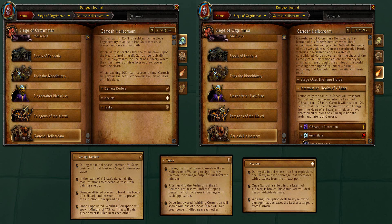you have to interrupt Farseer casts and kill at least one siege engineer per wave. In the Realm of Y'Shaarj, defeat Ulshan manifestations to prevent Garrosh from gaining energy — I guess that would be an automatic wipe. Damage afflicted players to break the Touch of Y'Shaarj and interrupt them. And once empowered, whirling corruption spawns minions of Y'Shaarj that'll gain power if killed near each other — so that means don't kill them near each other. It's pretty straightforward, and I think this could actually be useful. Of course, guides on Icy Veins and other popular WoW sites will probably still be better, but this is definitely a good step in the right direction.